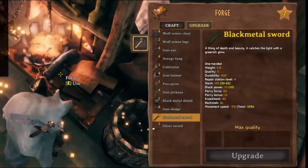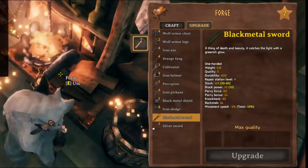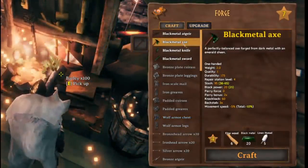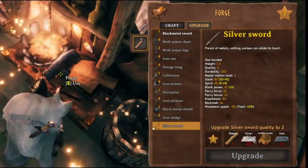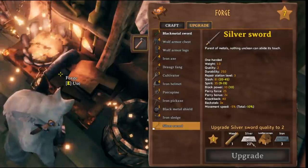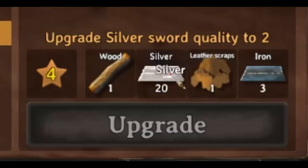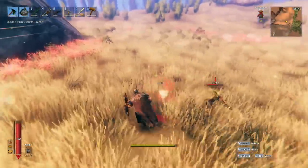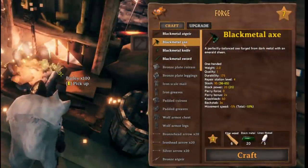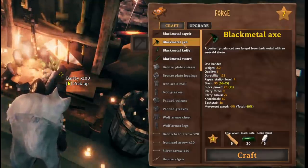The black metal sword starts at 95 slash damage and once fully upgraded does 113 slash damage — the highest slash damage of any weapon alongside the black metal axe. The sword comes out on top though because it has a unique special attack triggered with the middle mouse button that does big damage. The silver sword is better versus undead with 93 slash and 45 spirit damage once upgraded, but it takes far more silver to fully upgrade compared to black metal weapons which require roughly half the materials. The black metal axe has the same slash damage but is slower, doubles as a wood-cutting tool, and lacks a special attack but is still a great utility weapon.